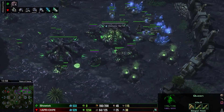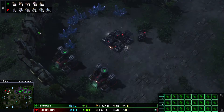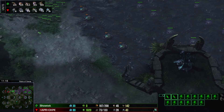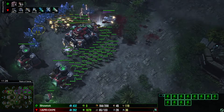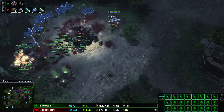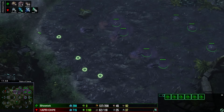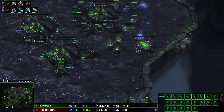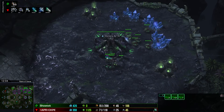He does not need a macro hatch now because there is enough larva on the field. Again, using the staircase means you want to have 0 larva. This now is not a Planetary Fortress, so this base will die again. I like that very much. He spreads creep instead of looking at his army.